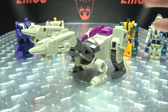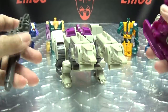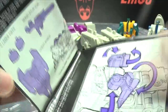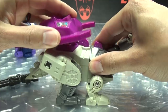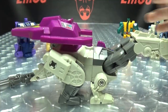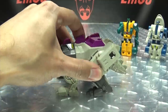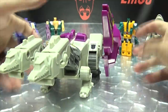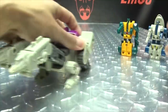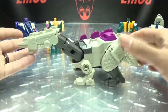Hun-Gurrr comes with the combined mode parts: the big old gun and the chest shield. As far as storage, the instructions don't say anything about where to store this stuff — I've just seen pictures of it plopped here. The shield can kind of plop on top, so that's a thing you can do. You can also flip this out for robot mode storage. It's a G1 toy — who cares about storage? That's it for the beast mode.